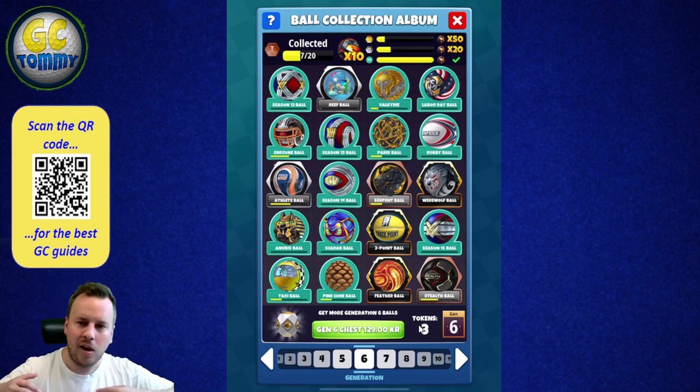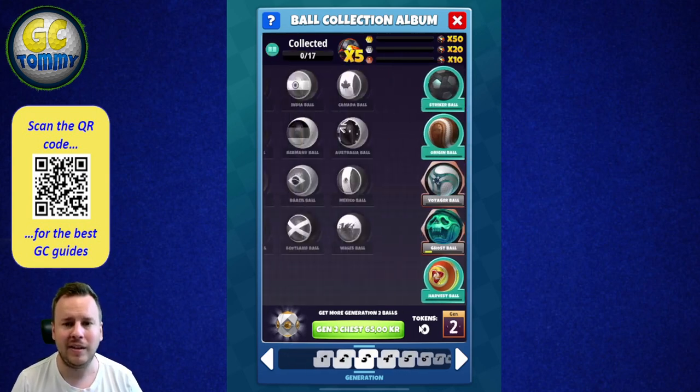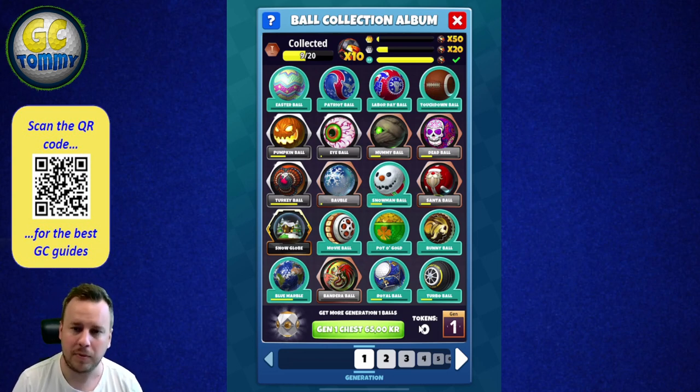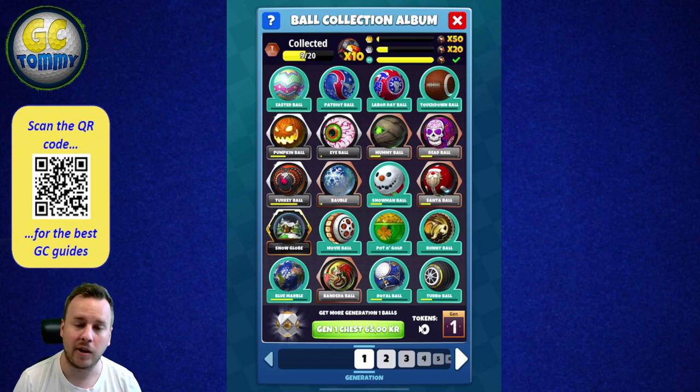There's a lot in this Ball Collection Album, and I've tried to explain it in the best way I can. It's quite simple once you understand how it's built up — the different generations and the different prestige levels. The important thing to remember is that you don't have to buy anything here. The album automatically collects balls you're already buying in the game. It could be worth checking in occasionally after buying a new ball to see if you've unlocked some new Neutrons.